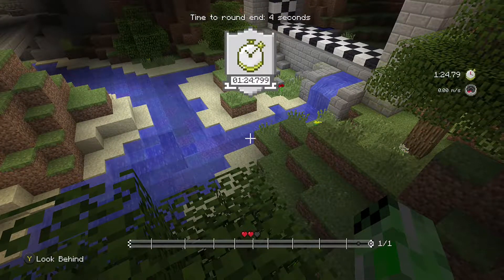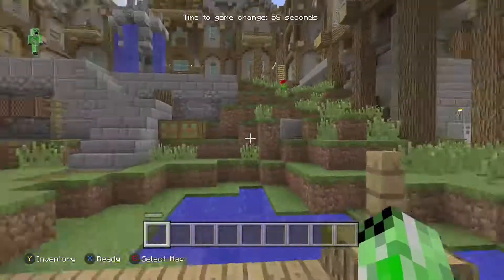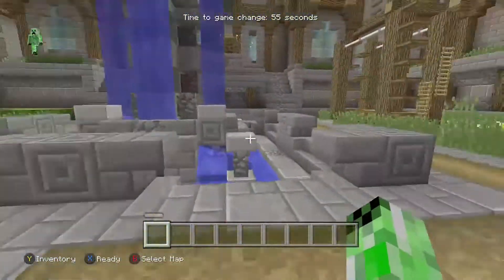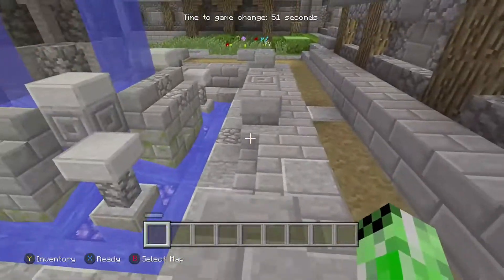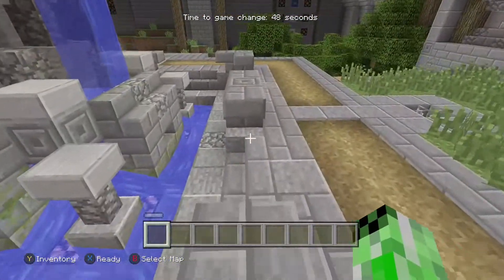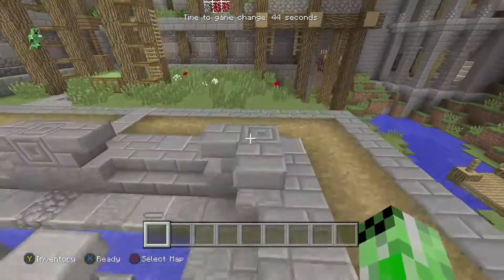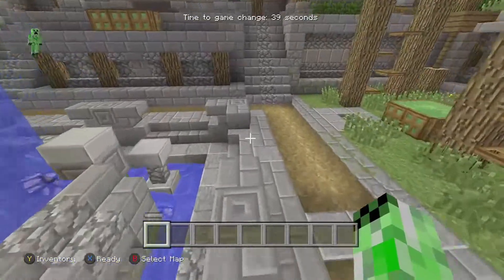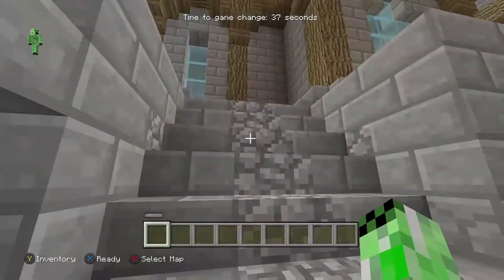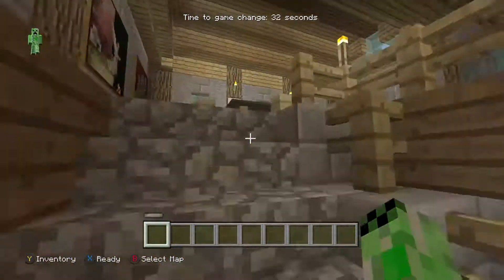There we go — we've managed to get a new time, which is 1:24! That is my brand new time. You have got to beat 1:24.799. I'm actually glad I managed to get through that shortcut as well. You have got to beat 1:24.799 on the Cavern map on Glide Minigame. We'll have two more rounds on the map and then we'll end this first Beat My Time here. Next week I'll be doing Temple.